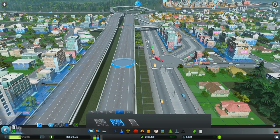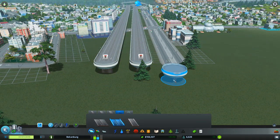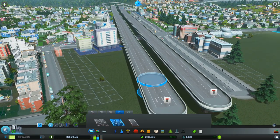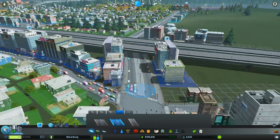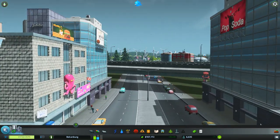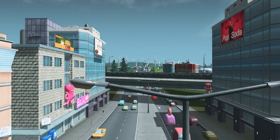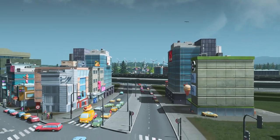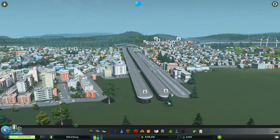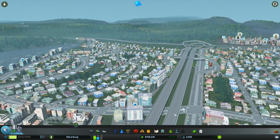There was just a sad face on some of the houses because I placed down some highway, but it won't be such a sad face once this actually works and they'll be able to get in and out of the city. I want to zoom in lower — it's pretty epic looking. And it will be even more epic with cars on it.